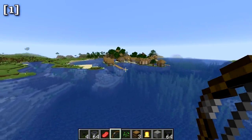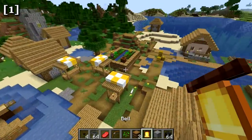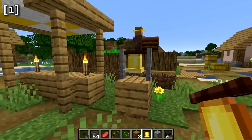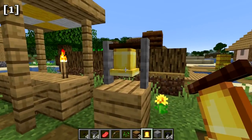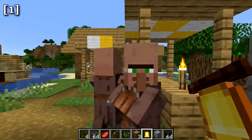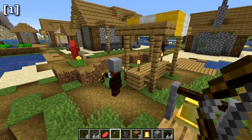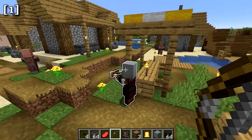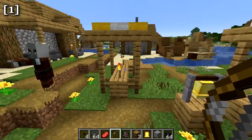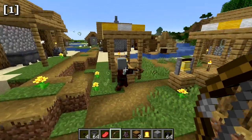The bell serves functional roles in villages — you can't craft it, but you can trade for it with certain villagers. Ringing the bell in a village causes villagers to scurry to their houses. Additionally, if there are pillagers, evokers, or other raid-participating mobs nearby, ringing the bell causes them to glow for a few seconds, which is very useful during a raid.